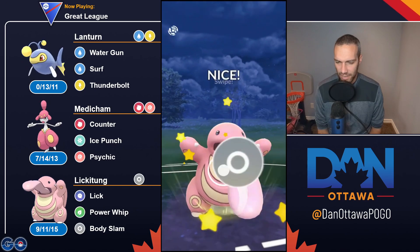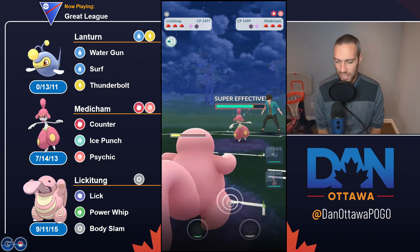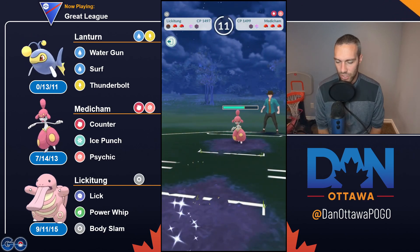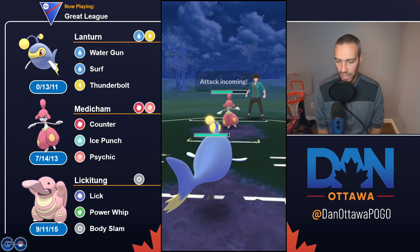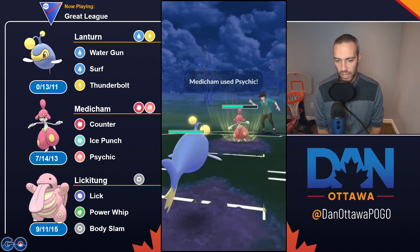But this will still chip, obviously not as much. They can just commit to the full farm down and come out with a Psychic or Dynamic Punch. Just as I got to Body Slam, they hit me. So again, neutral matchup. Any neutral matchup - Water Gun is worse.